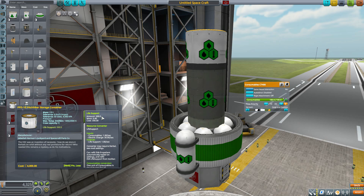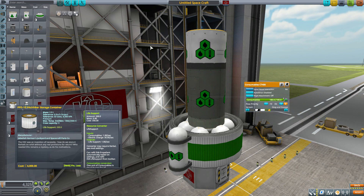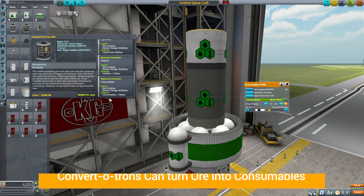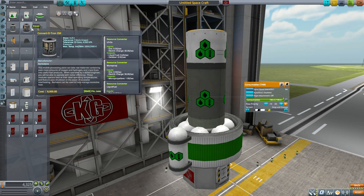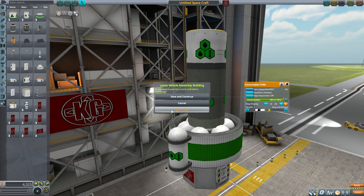To get more consumables, you could send them up on another rocket since it's just another resource that can be transferred between ships, or you can produce them out on your mission. Another new feature added to existing parts is that the Convertotr-on can now create Consumables using Ore and Electric Charge, giving you a whole new reason to build mining infrastructure on your bases. Now you can use drilling not just to make fuel but also to produce consumables, which then become life support via the Hitchhiker Storage Container.